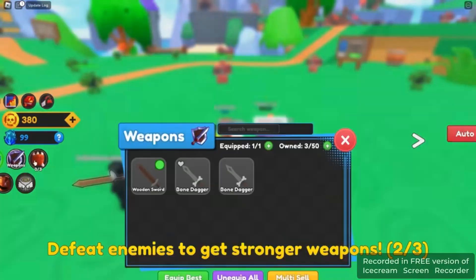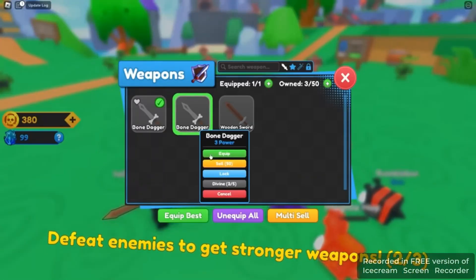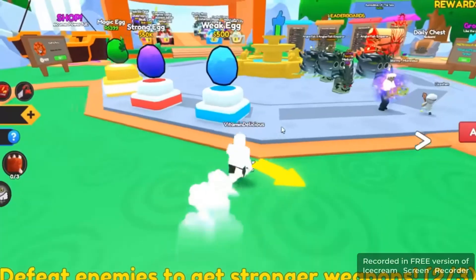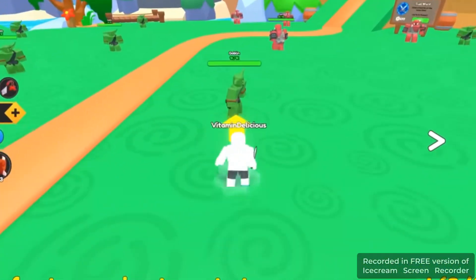Let me check weapons — bone dagger has three power. Let's equip it and sell the other trash. I almost have 500 coins. What do I do with them? I buy eggs. This one's 500 coins, so I need a little bit more money.